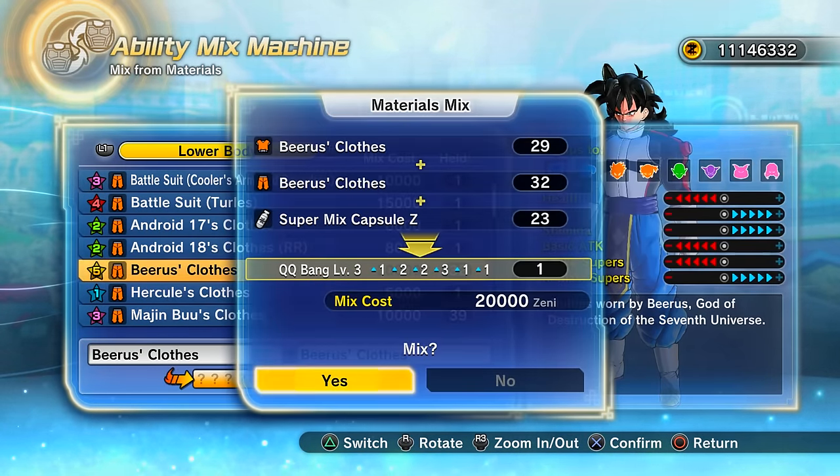I think this is the last recipe for the video — if you want to see part two with different ones, let me know. Look at this result! If it gave me three points in ki, max in strike supers, neutral in health, and minus in ki blast supers — that would be perfect for my main Saiyan build.